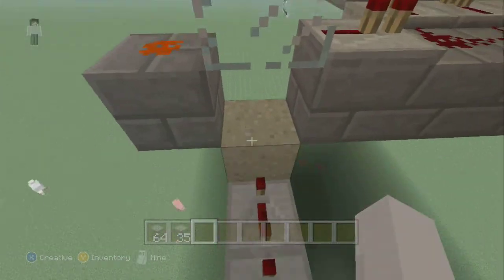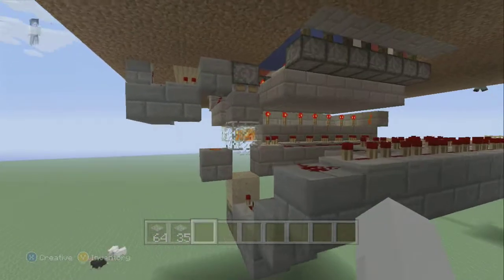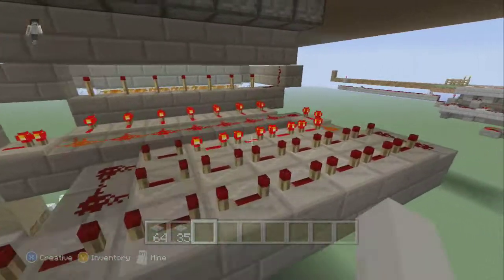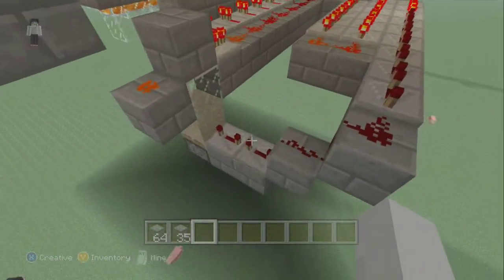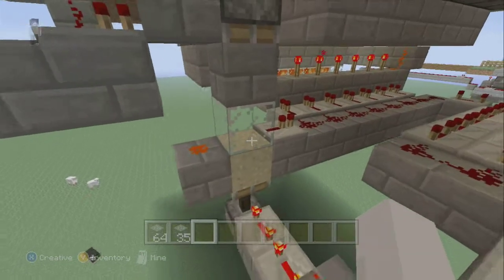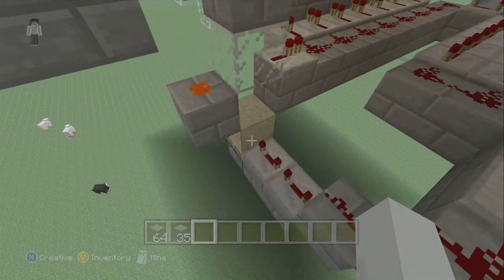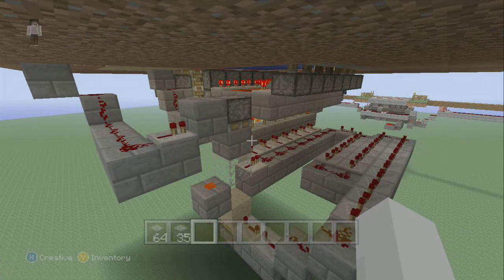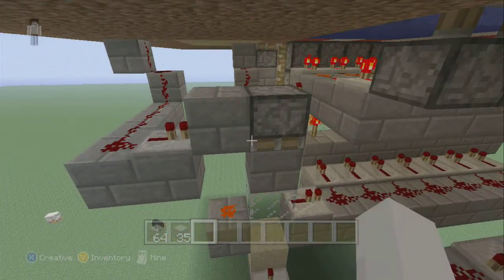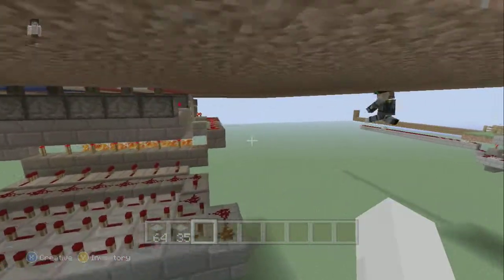Once it reaches the end right here it goes right down here and that glass block will be right here. Hey Chris, go press that button so we can show them what's going on down here. You can see it gets powered, keeps going through so many repeaters - you're gonna have to figure out how to time it. Then that sand block pushes the glass back up, cutting off the circuit. There's a little bit of a delay between the intervals of turning it on and off, and even when it turns off there's still a delay because that sand block will still be up.